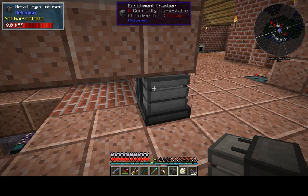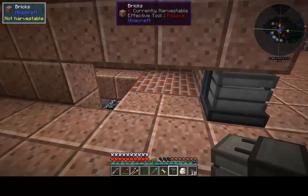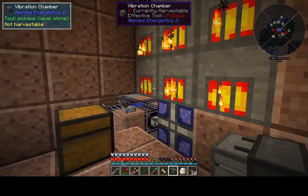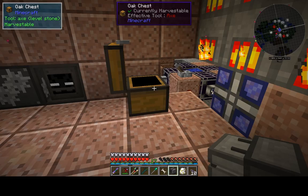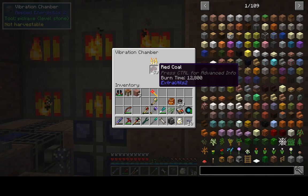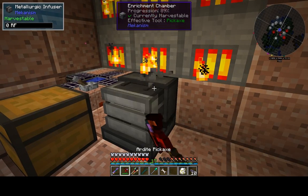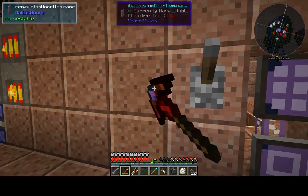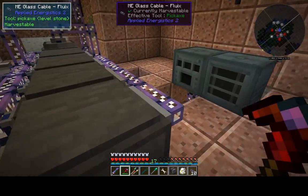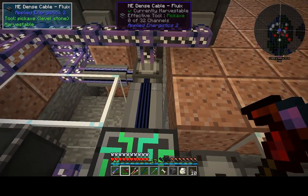I'm going to create some infused iron because I actually need to create the Mekanism pump. What I want that for is I'm just creating this red coal - hundreds and hundreds of pieces of it. I just have to keep feeding the AE system because it's so extensive now that it's very power hungry.